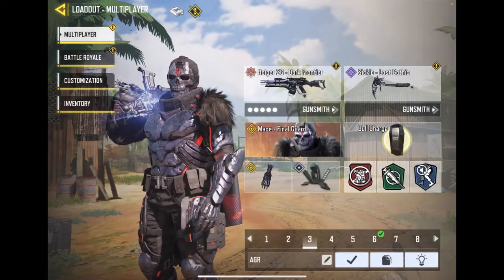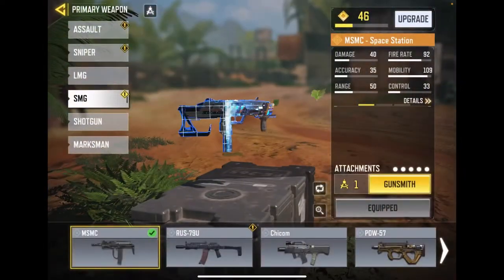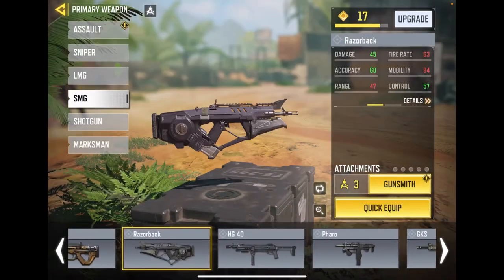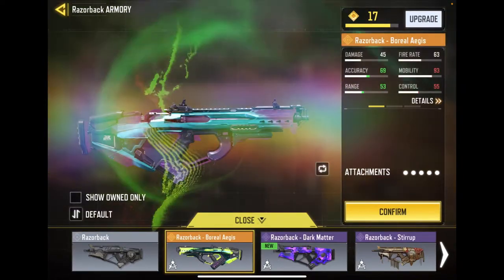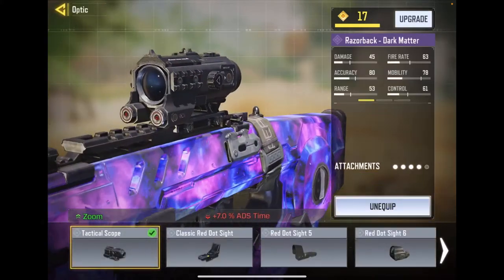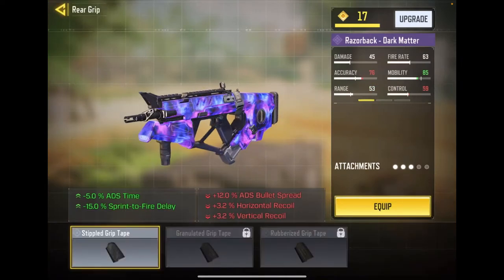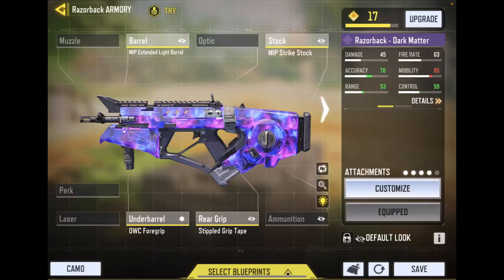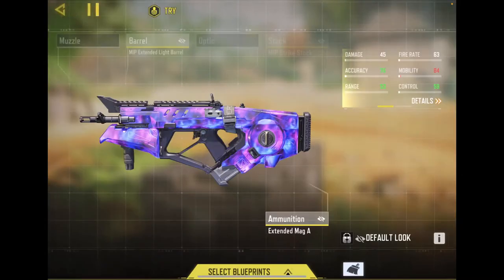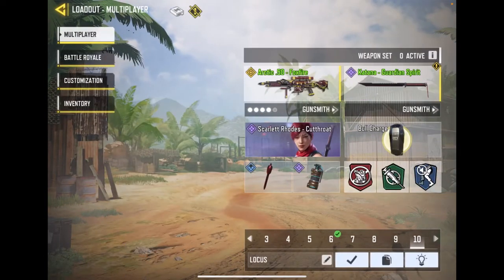Load it out — I need to do something with the holder. Space station. SMG Razorback — I have to make a video about this too, sorry about that guys. Anyway, coming from tactical scope — why would you have a tactical on this? The rear grip, and let's put the ammunition on.